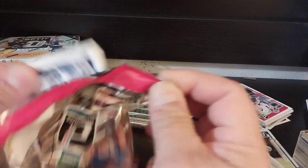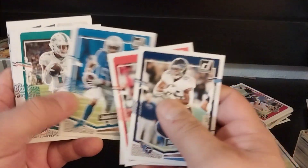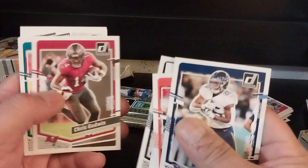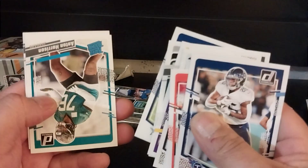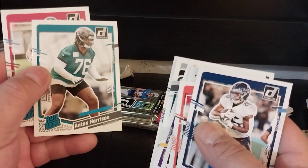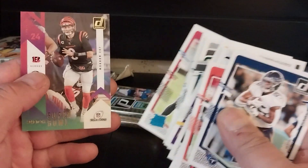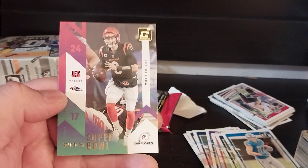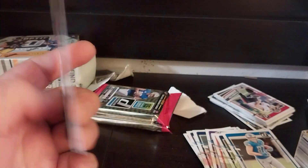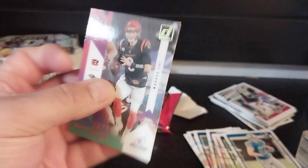The chance of pulling a downtown out of just two blasters is really slim. However, I did pull an auto out of a fat pack the other day — that was kind of neat. Our rookies are Robinson. We got another little hit here — Super Bowl Joe Burrow. Nothing big on this, it's a Wild Card insert, not numbered. It's just a Joe Burrow Super Bowl card, so nothing big on that.